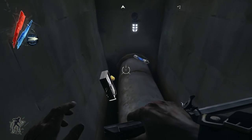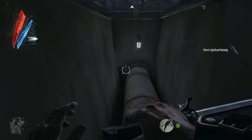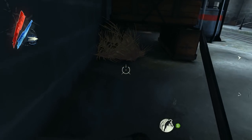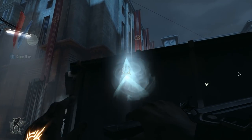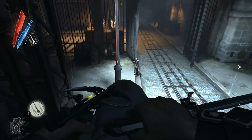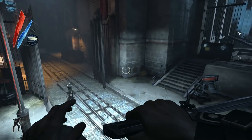That is a sewer pipe, which is one of the approaches into the estate. That screen was basically saying that our approaches are entirely up to us, and this is not a bullshit sentiment whatsoever. It's one of the core things that makes Dishonored so brilliant.